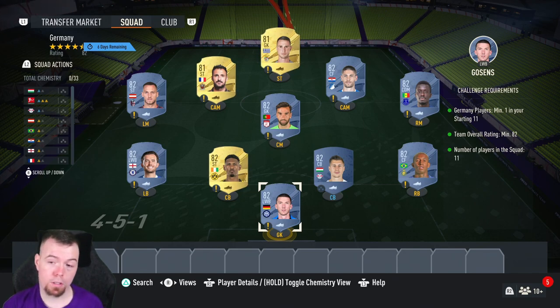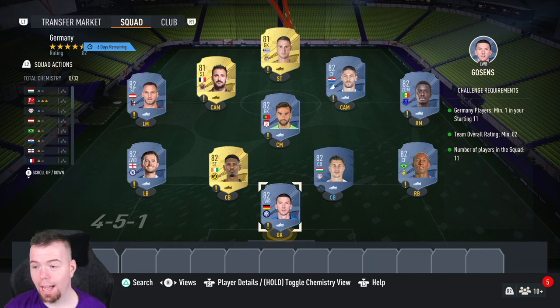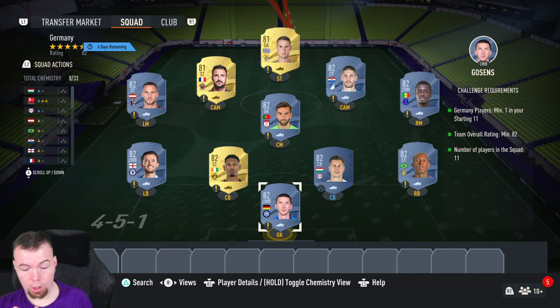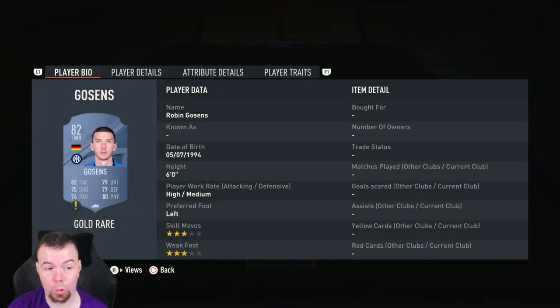Requirements for the Germany SBC: you need one German player. Gosens is one of the cheapest — 82-rated German players. Timo Werner, 82-rated, Sackmann 82-rated. Eleven players in the squad — 9 eighty-twos and 2 eighty-ones is the cheapest way to do it. The 82s are 1.6k at the moment; if they come back down to about 1k that's a big drop. Even at minimum price, this SBC would be very cheap.